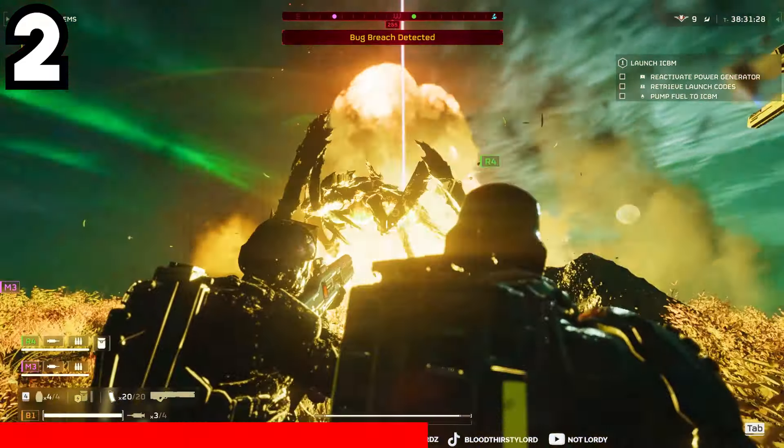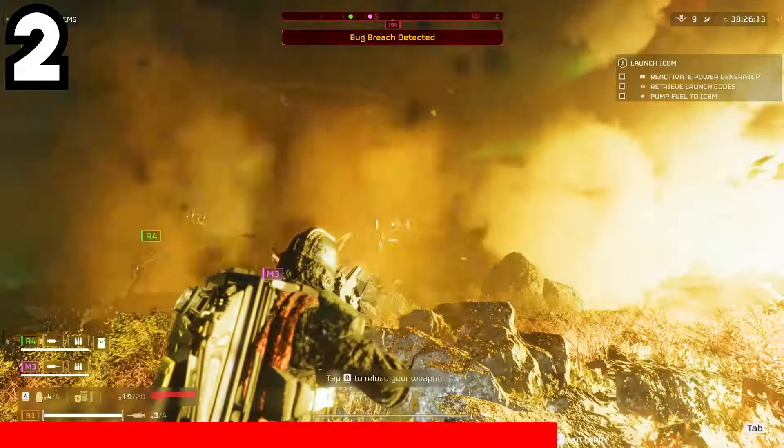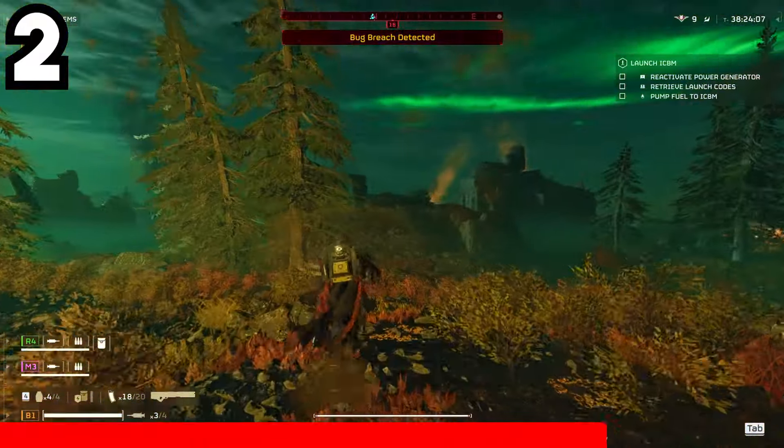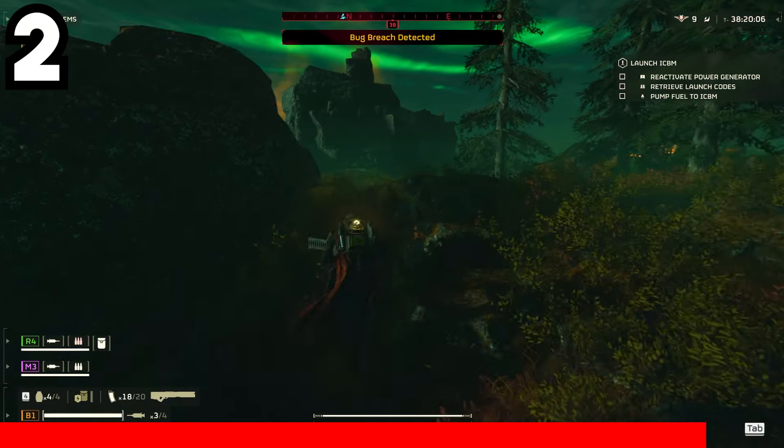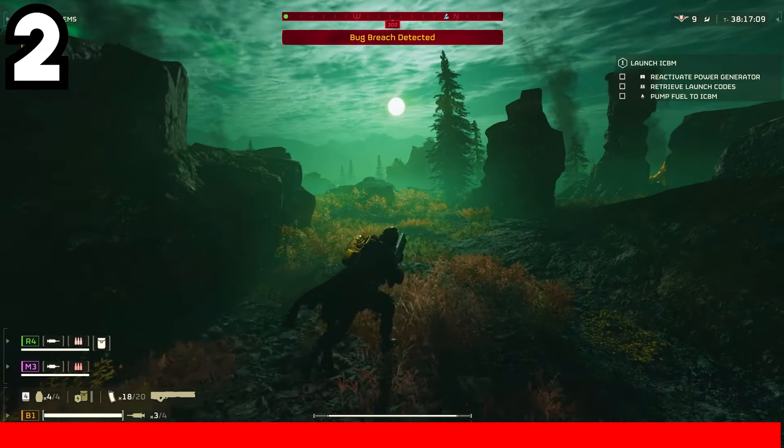Fun fact: the railgun can be set to unsafe mode, which will shoot two shots in every instance to do more damage, but the pattern of the shots will start to scatter at further distances. This mechanic is very useful against larger threats or any large alien or automaton you face in Helldivers 2.